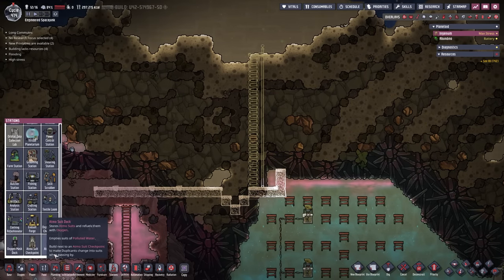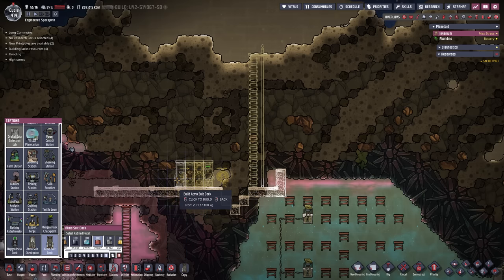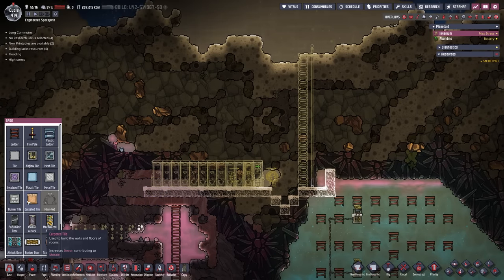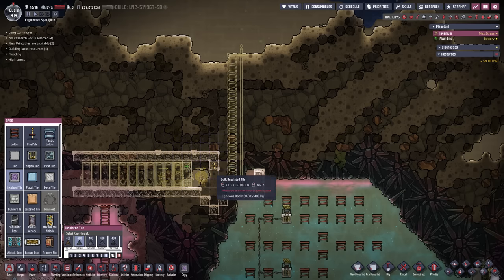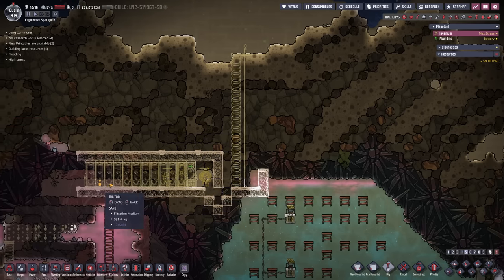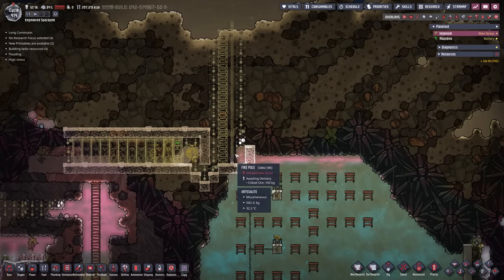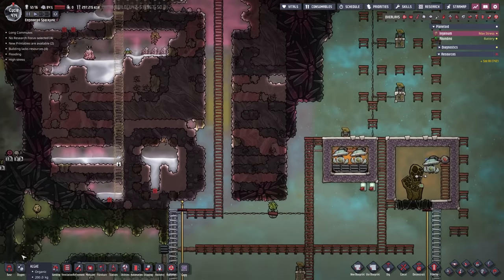Next on our list is stations. We're going to come all the way down and build this atmosphere checkpoint and plop it right there. Then atmosphere docks - we just plop in a bunch. We are not going to use them anytime soon, so better to have too many than not enough - that's usually my mantra. They can fill up with oxygen slowly but steadily, that is perfectly fine and won't cause any issues. Then right here we're going to come down and build the liquid lock that we need, digging out all this stuff.